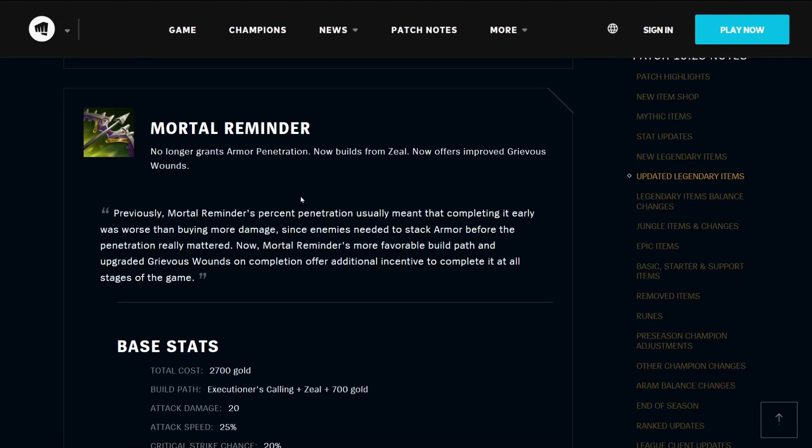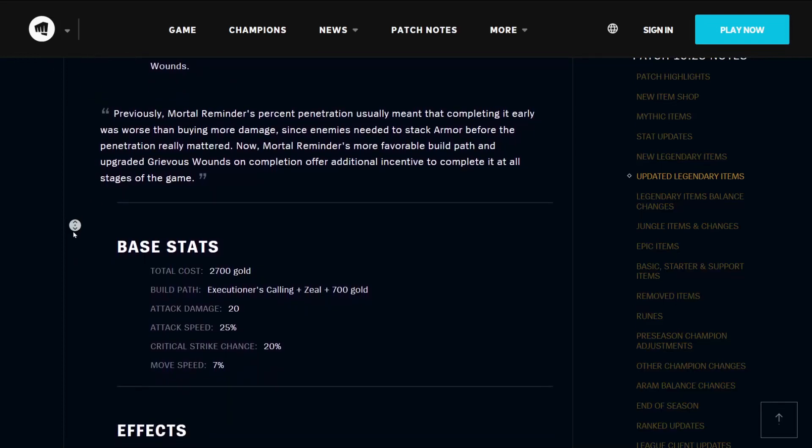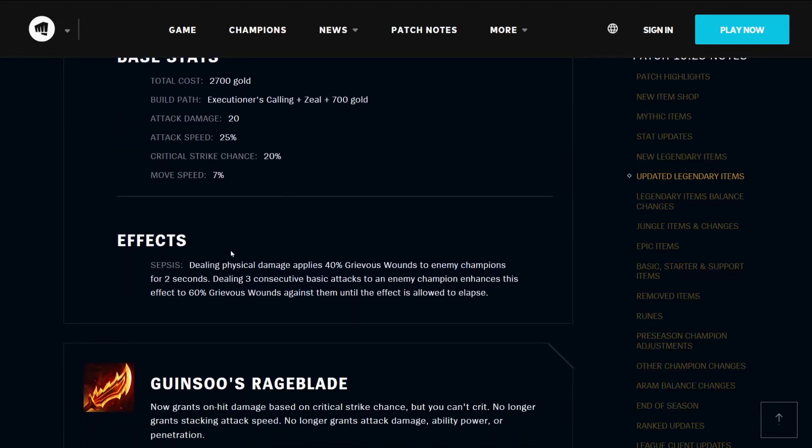The Mortal Reminder, with its fancy new icon, no longer grants armor penetration — it now builds from Seal and offers improved Grievous Wounds. Previously, Mortal Reminder's percent penetration usually meant completing it early was worse than building more damage, since enemies needed to stack armor before the penetration really mattered. Now, its more favorable build path and upgraded Grievous Wounds on completion offer additional incentive to complete it at all stages of the game. It costs 2700 gold, builds from the Executioner's Calling and Seal for 700 gold. It gives you 20 attack damage, 25% attack speed, 20% critical chance, and 7% move speed. Its effect Sepsis means that dealing physical damage applies 40% Grievous Wounds for 2 seconds, enhanced to 60% after 3 consecutive basic attacks against the same enemy.